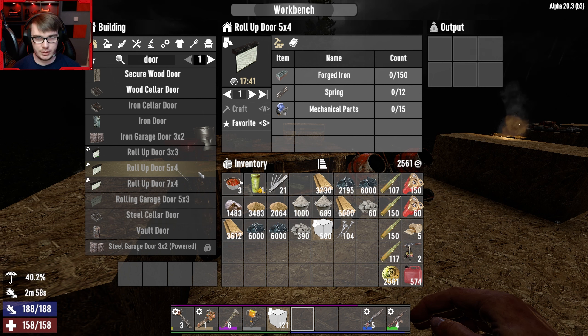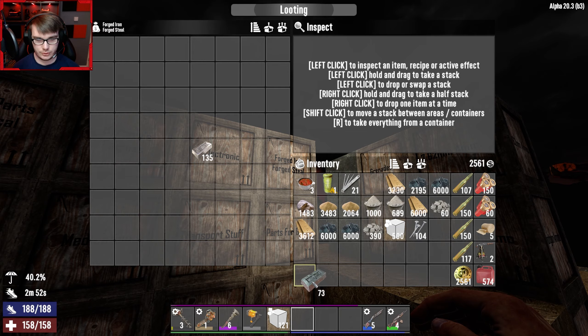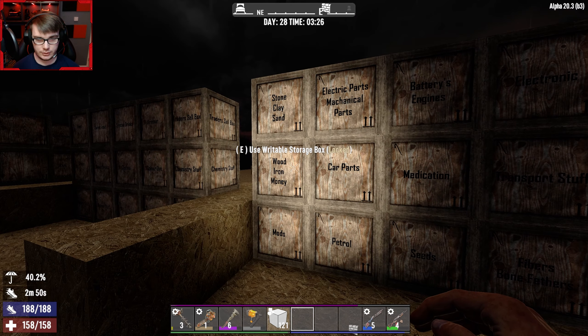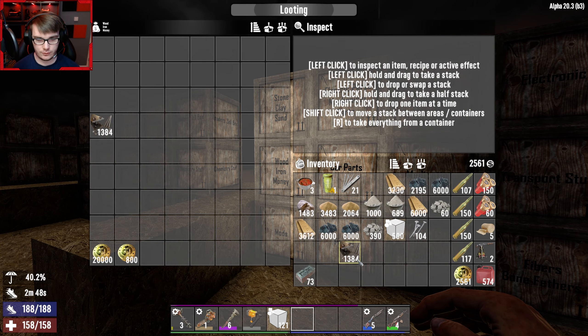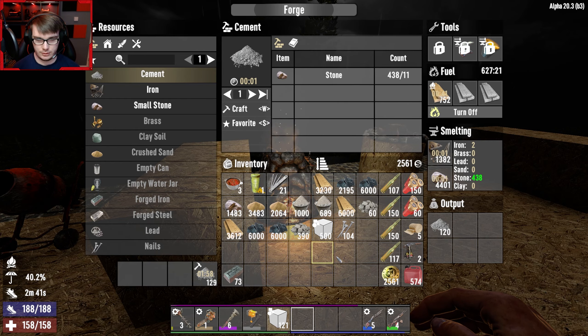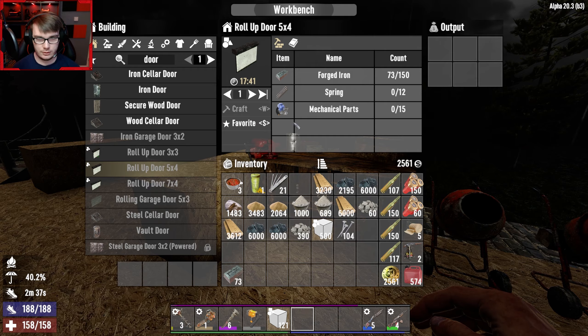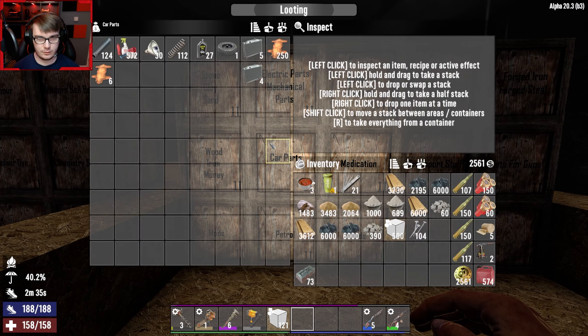With the garage door — I did say I want to make a garage door. So if I type in 'door'... I think this is the type of door we were looking for, but this is going to take 17 minutes to do, which is going to be insane. So forged iron, spring, and mechanical parts.